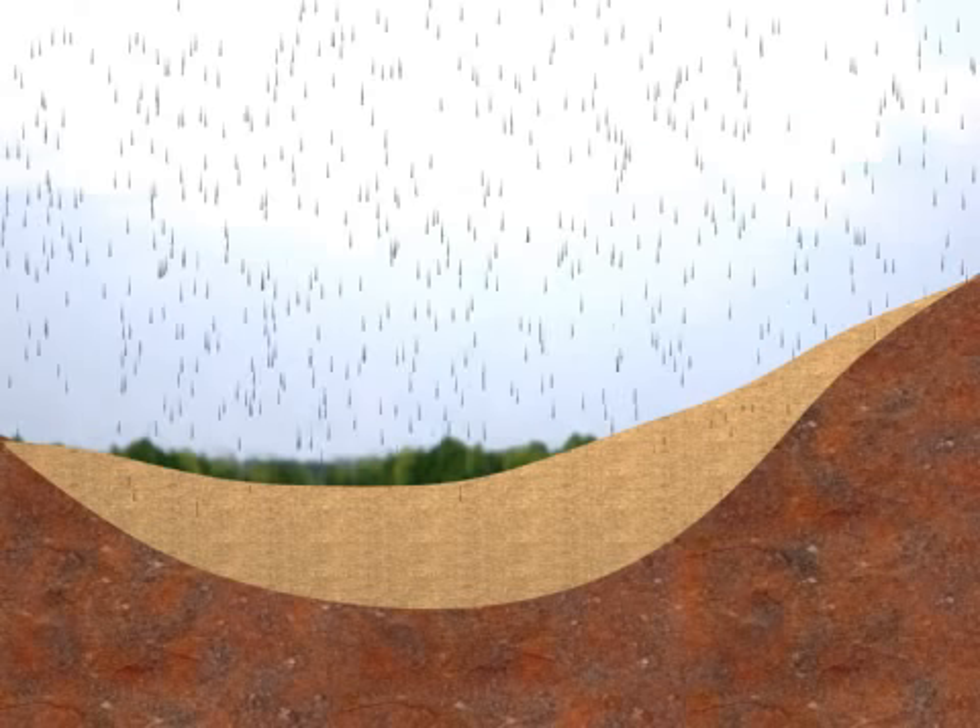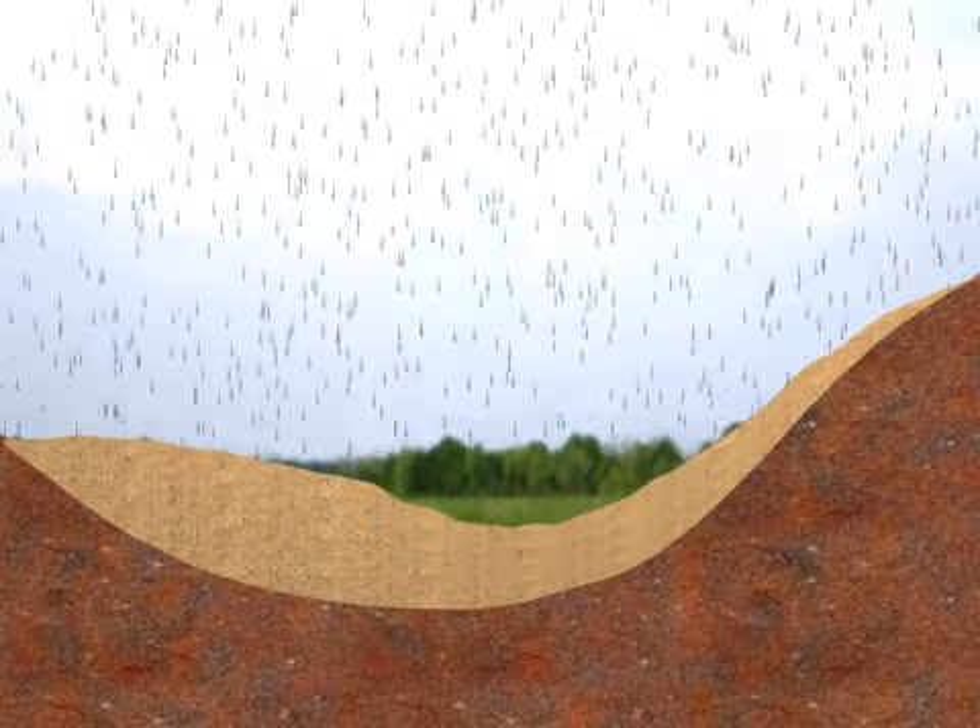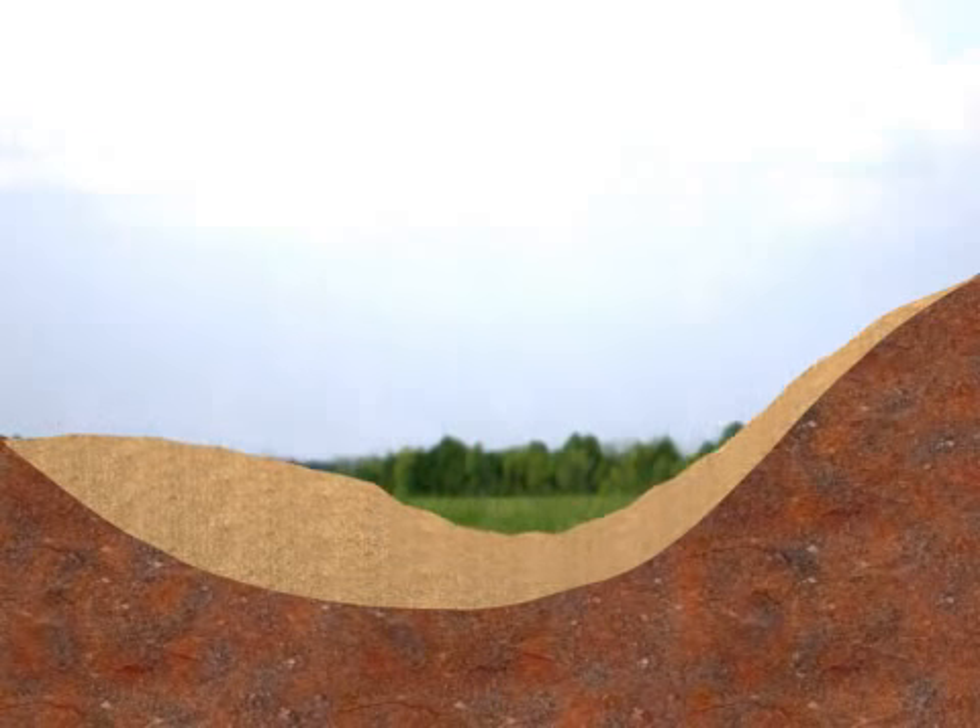For example, many bunkers have steep sloping sand faces that are difficult to maintain. During heavy rains, sand is dislodged from the face and must be replaced by the maintenance staff.